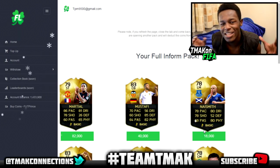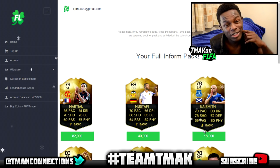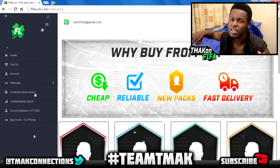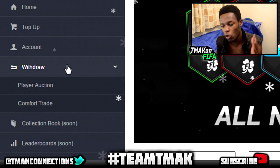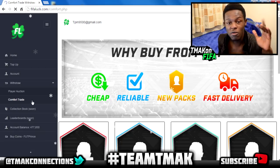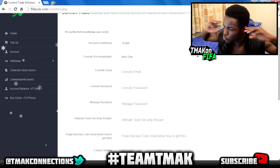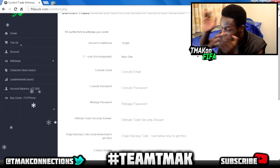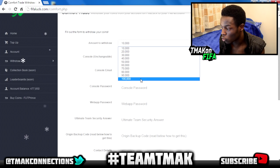If you have any questions leave them in the comments — I reply quite fast and I'm in direct contact with the guys from the site. Once you've opened your packs and want your coins sent to your console, go to 'withdraw.' There are two options: player auction or comfort trade. Comfort trade is the best way to go — with player auction you have to list 10 exact players at the same price, which is long. With comfort trade you just put in your details. Don't worry, you won't get scammed — they work with many big YouTubers and no one has ever been scammed.